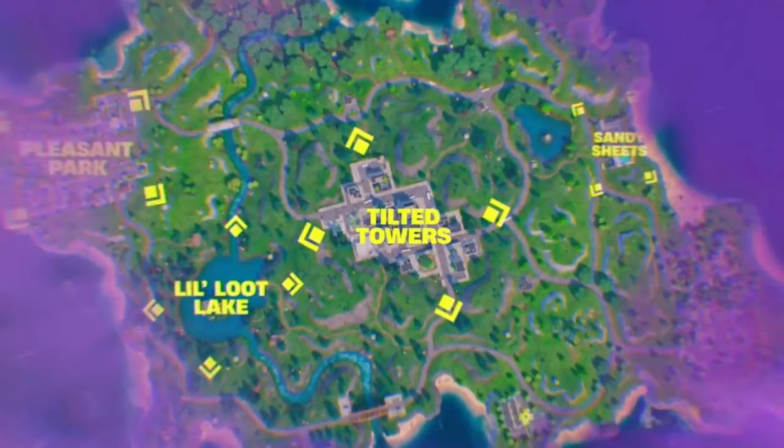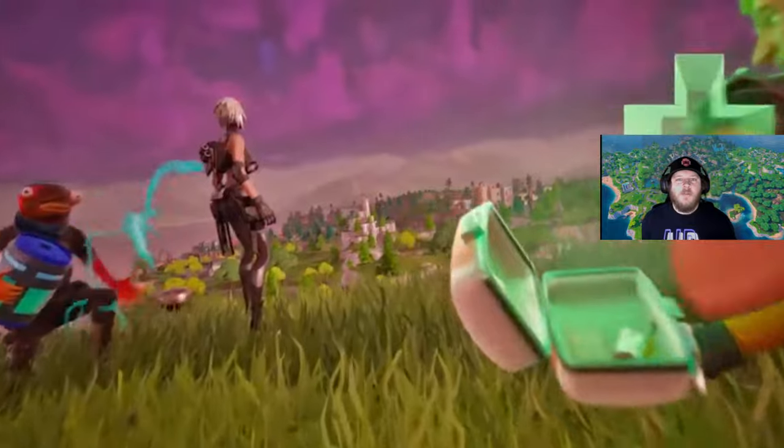This map is bringing back a lot of OG POIs like Tilted Towers, Lonely Lodge, Pleasant Park, Retail Row, and Loot Lake. We're also getting a couple of new POIs: Sandy Sheets and Lazy Laps.